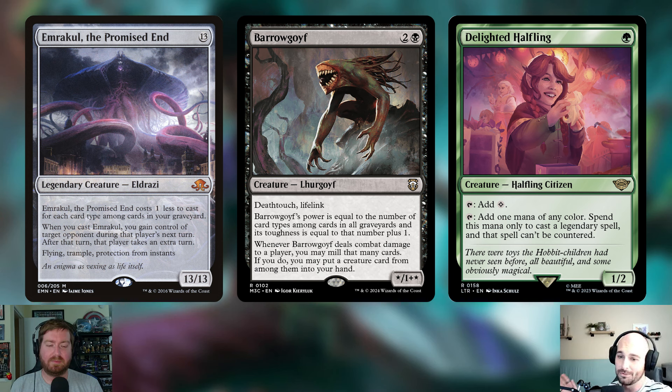Moving on, the next creature is Barro Goyf. It's two and a black for a Lure Goyf creature. It's a */(*+1) — its power equals the number of card types among cards in all graveyards, and its toughness is that plus one. This creature has both deathtouch and lifelink, so opponents probably don't want to block it. Whenever it deals combat damage to a player, you may mill that many cards, and if you do, you put a creature card from among those milled cards into your hand. It grows itself, turns on delirium, and generates card advantage all at once.